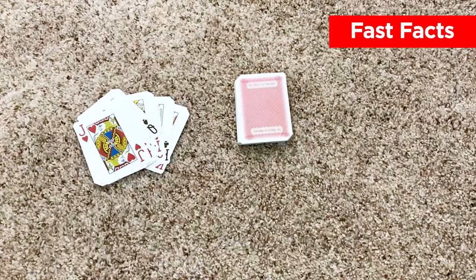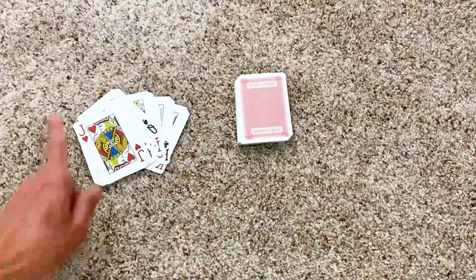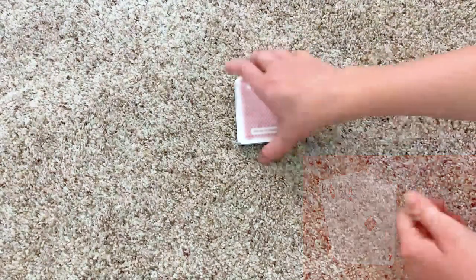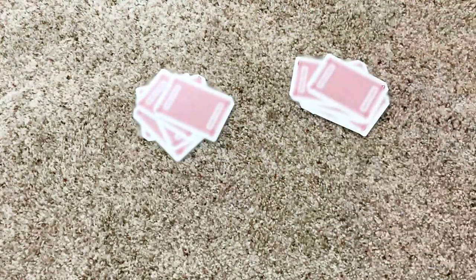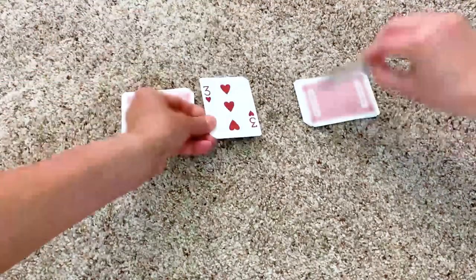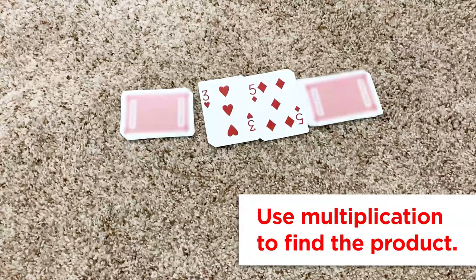Game number two is called Fast Facts and this game is best played with only two players. You'll need one deck of cards with the picture cards removed. For this game, aces equal one. Deal out the cards to each player with the cards facing down in a pile. Once all the cards have been dealt, both players will take the card on top of their pile and lay it face down in the middle. The first player to call out the product of the two cards wins both cards. My player called out 15 and got it correct, so she wins both of the cards.